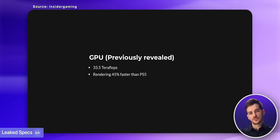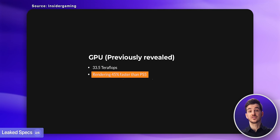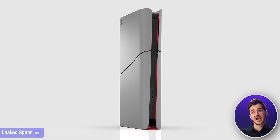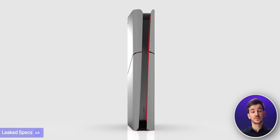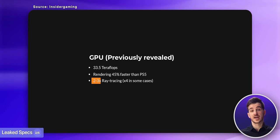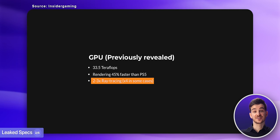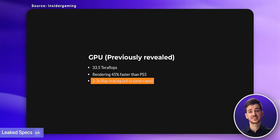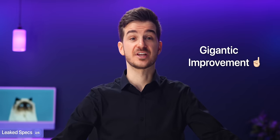Of course, teraflops don't tell us the whole story, which is always far more complex. Sony is only referring to a 45% faster rendering performance compared to the PS5. Still, even that is a pretty substantial increase. Aside from raw performance, the ray-tracing performance is said to be 2 to 3 times higher than the PS5, sometimes even as high as 4 times higher — a gigantic improvement over the standard PS5.